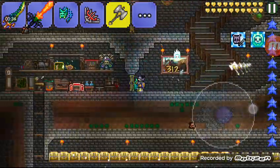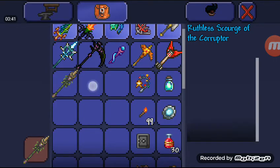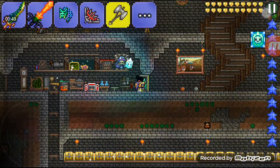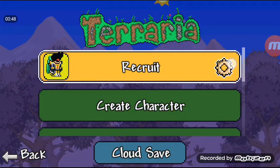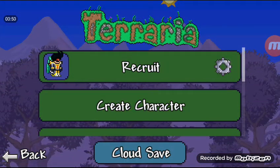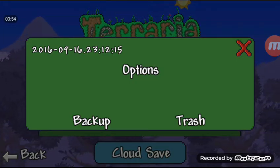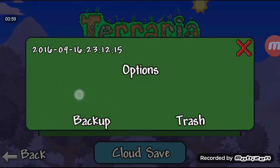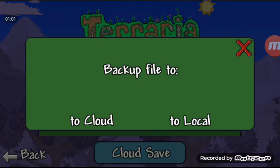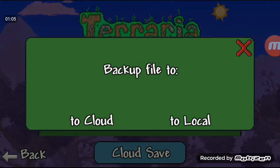So how this glitch works: I have two Stacked Corruptors — I'll just delete one to show you guys. You just got to exit the world you're in. Now this settings button right here next to your character, you can press it and it gives you options to trash it or back it up. The duplication glitch is — you back it up first. You could go to cloud or local, but I choose local because I haven't tested it on cloud yet.